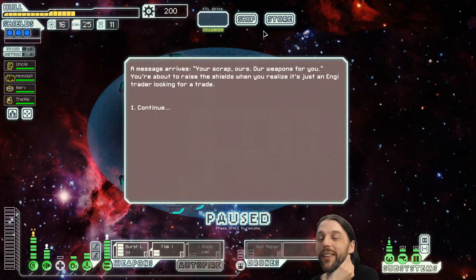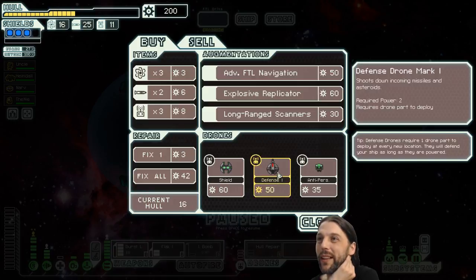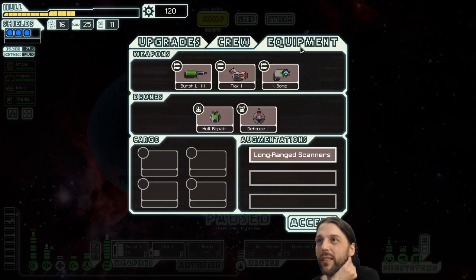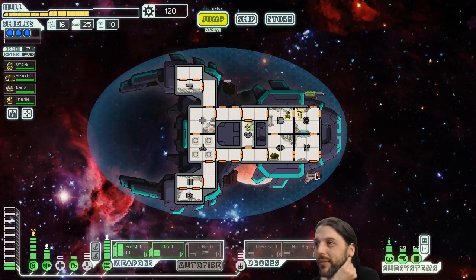You might even buy cloaking here. Let's see — a replicator defense. I could buy that defense drone back that we had to sell earlier. Long range scanners — it's still good. Two auto buys! We still have 120 scraps. Use up one of these high repair drones, please. Defense drone and long range scanners — there you go. That was a good job here, I have to say.